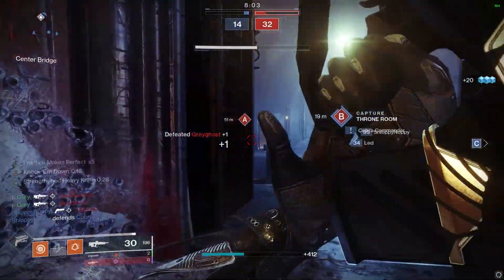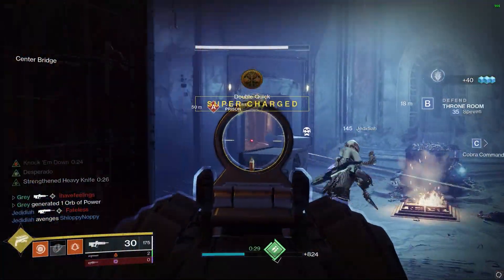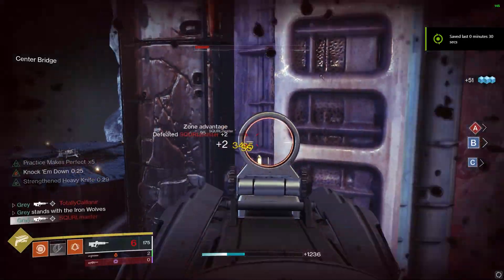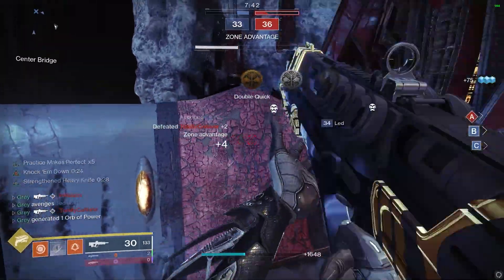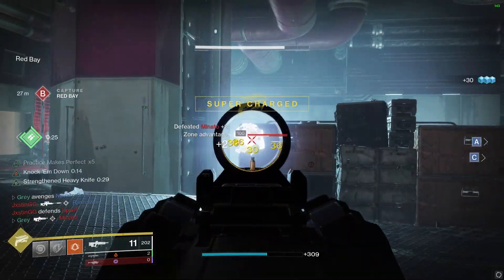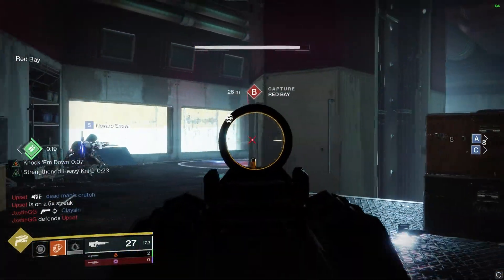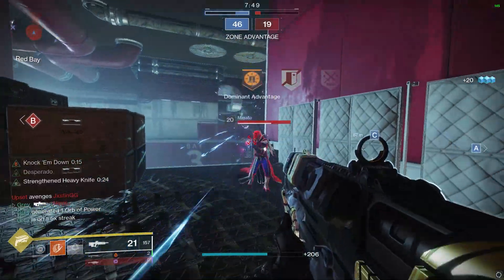Gunslinger has long been one of my favorite subclasses to play in Destiny 2, specifically Bottom Tree. Regardless of meta shifts, stasis, or OP new exotics, I've always felt at home playing this subclass. One of these reasons is the fact that the subclass as a whole revolves around rewarding your gun skill and works passively to improve the way your weapons feel just by getting kills. One of the key perks on Bottom Tree is Knock Em Down, where precision kills give you a buff that increases the stability and handling of all of your weapons. So you get one kill and the feel of your entire arsenal improves. As long as you continue to land precision kills, you can keep this buff rolling constantly — making your weapons feel and perform better all the time.